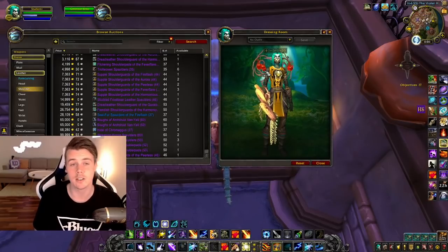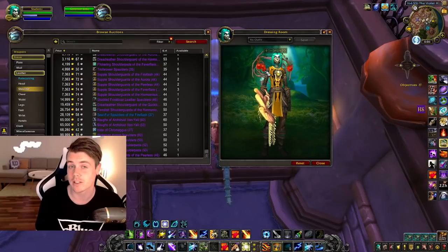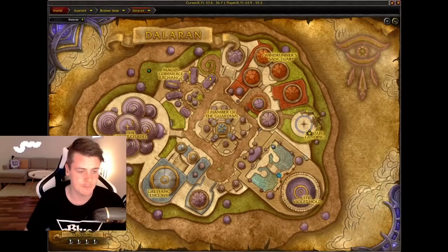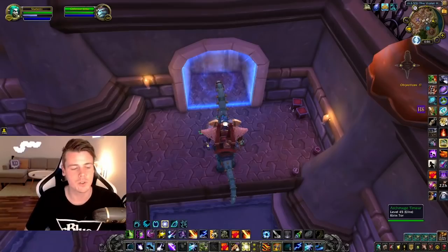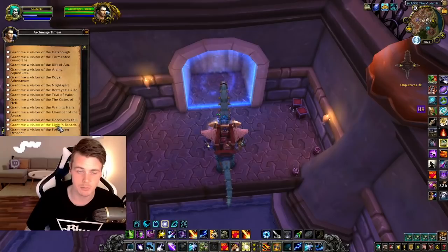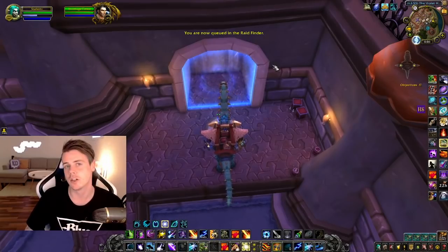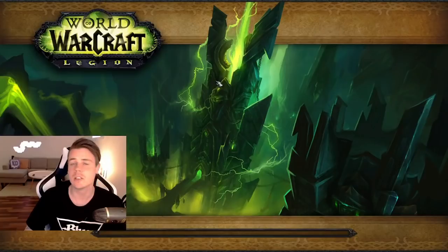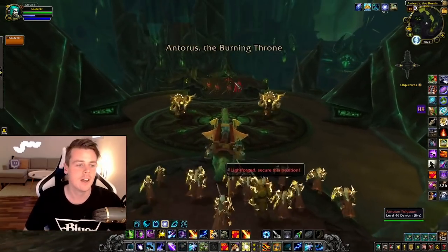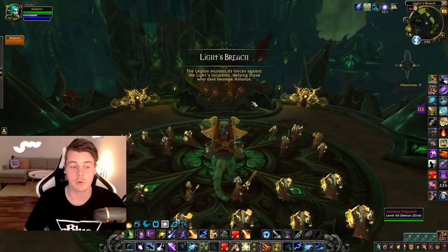What I usually do is run normal, heroic, and mythic. Once you're done, you go over to Dalaran at the Violet Hold, talk to the NPC, and sign up for Antorus the Burning Throne — Division of the Delights Breach. Once you've done that, you pop in and can do it as many times as you wish. Just do the wing, teleport out, reset dungeon, queue up again. It's absolutely great.